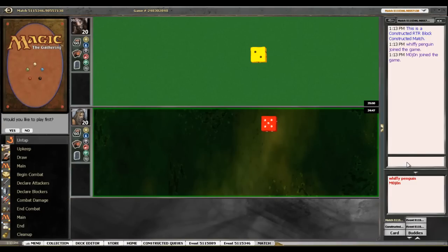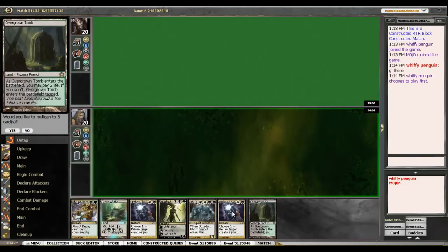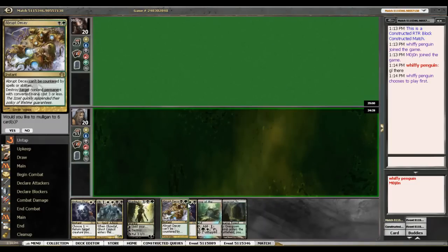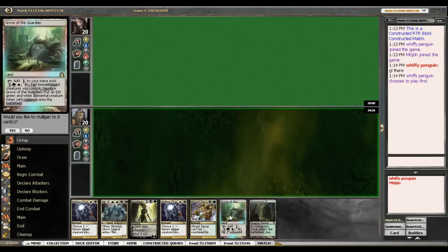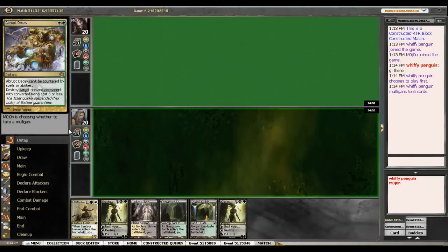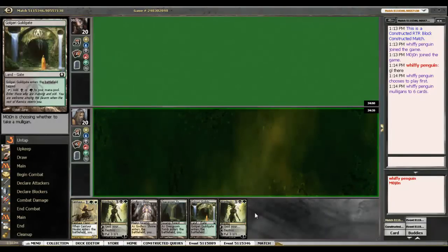Hey everybody, we're back. Let's say good luck — and lucky us, we won the die roll again. Yes, we would like to play first. Let's see. I need a white land. I have two 5-drops, so I think I need to mulligan this. We'll keep this. It's not the best hand, but we've got a 3-drop we can cast.